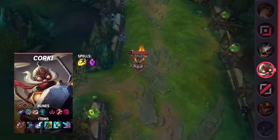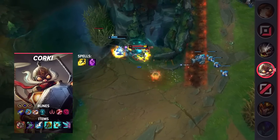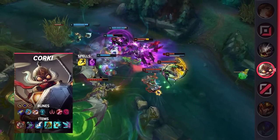These runes will help you take aggressive early trades while also giving you free gold so you can scale later on. Looking at your items, you'll be building Ravenous Hydra, Sorcerer's Shoes, Muramana, Divine Sunderer, Stormrazor, and Navori Quickblades. Make sure you pick up Tear early on so you can begin stacking it ASAP.